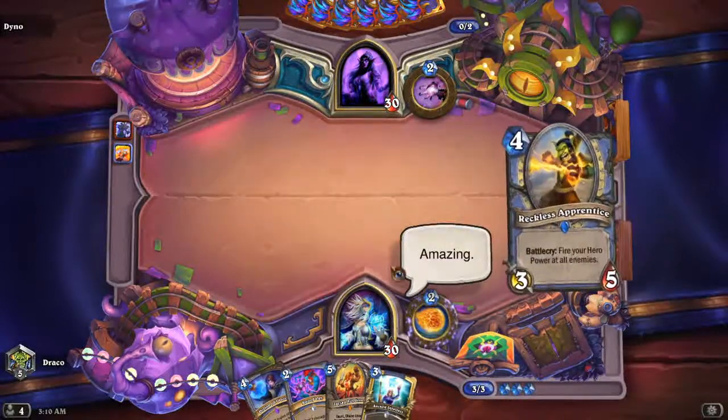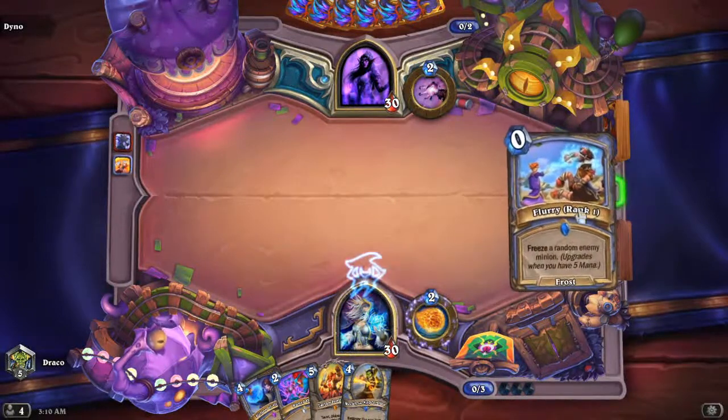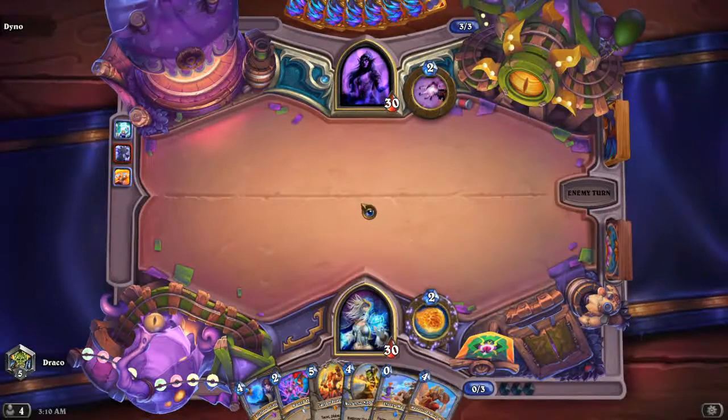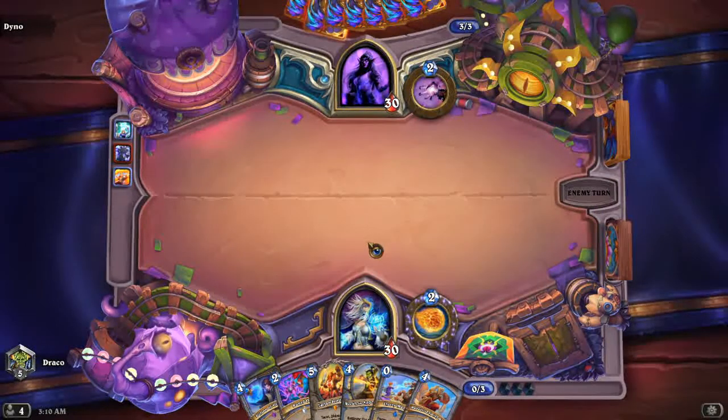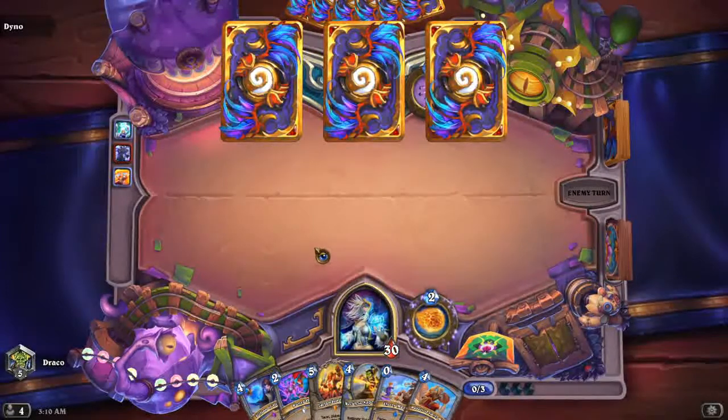And there is also another card I mentioned in the intro - Refreshing Spring Water. Oh, shadow form priest! That's the first time I'm seeing that. Whoa. Flurry - and yes, Refreshing Spring Water next turn is going to be Refreshing Spring Water into probably this.